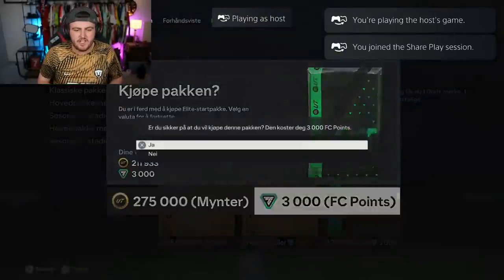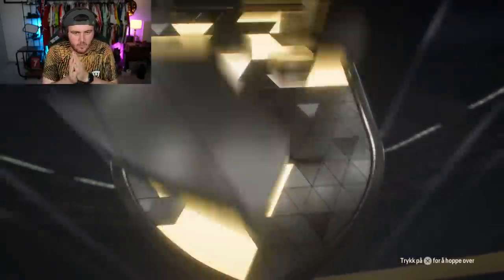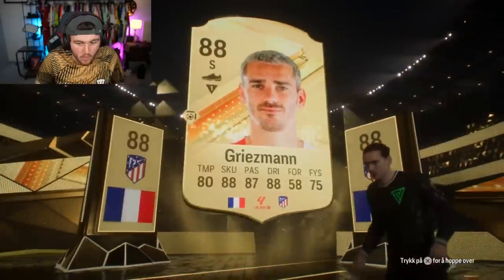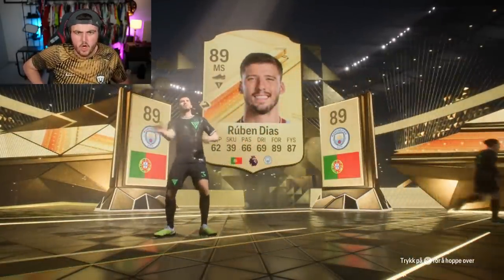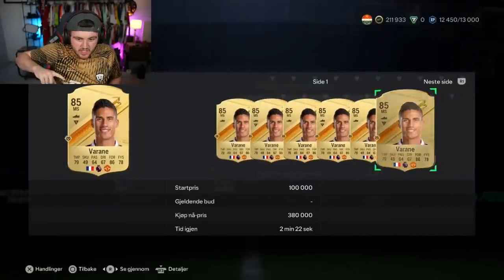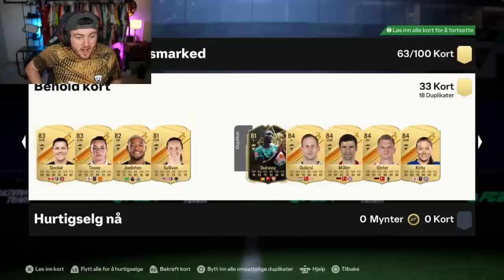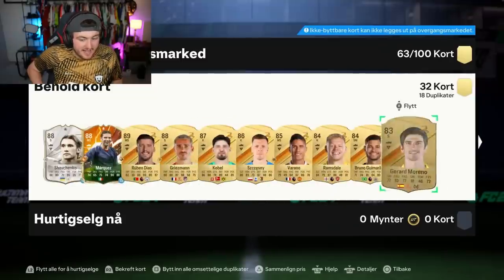We're going to end off this section of today's video with one more pack. We've got a bunch of 83 times 10 and that sort of stuff as well. This is the last store pack. Griezmann! If that's a double, this could be huge. Oh my word — it's Ruben Diaz. You'll still take it though. Griezmann and Ruben Diaz is a fantastic, fantastic double walkout to get. There could be some lower rated walkouts still in the pack. Like a Kobel, Rafael Varane as well — he's worth like 100K. Chesney, Ramsdale, Guimaraes, Gerard Moreno Inform as well, Fran Kirby. Timo Werner as well. That is an insane pack — a great one to end off on.